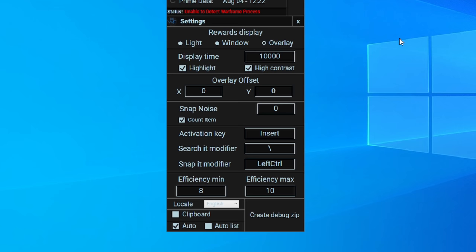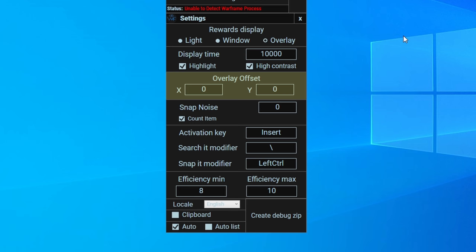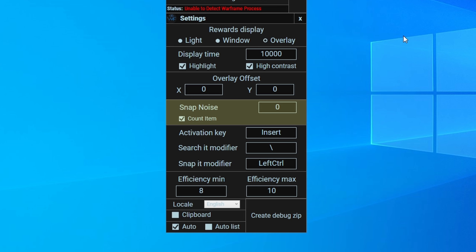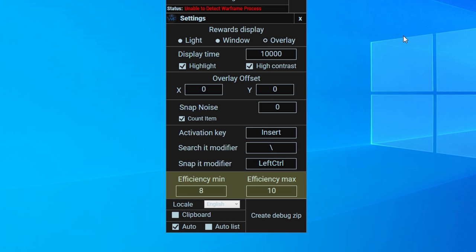The display time means any overlay will show for 10 seconds, and the options highlighted with high contrast simply makes everything easy to read. If you need a longer or shorter overlay, just change the number to the amount of milliseconds you want. Overlay offset is there if you find things appearing a bit too out of place. Count item being ticked enables you to fill in the catalog of items in equipment, which I'll show you in just a moment. Snap noise you can just leave at zero. For the key binds, just choose whatever works best for you. Activation key will manually scan a relic reward screen if needed. The search-it modifier you hold before pressing the activation key to search Warframe Market's prices, and the snap-it modifier you hold before pressing the activation key to scan your inventory for prices and details. Efficiency minimum and maximum sets the color thresholds for the overlays based on your own preference for selling items for ducats versus platinum.